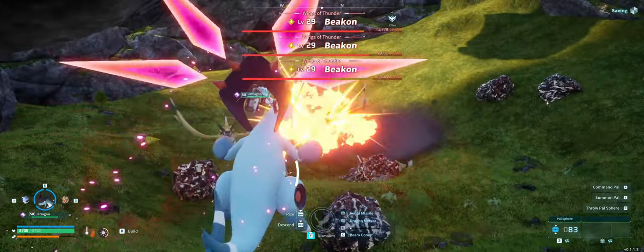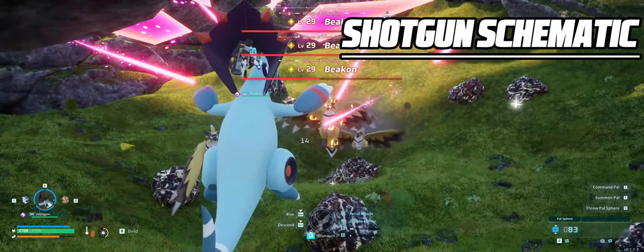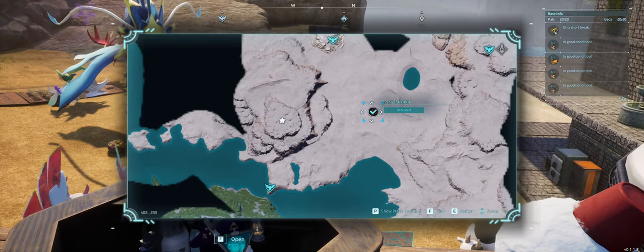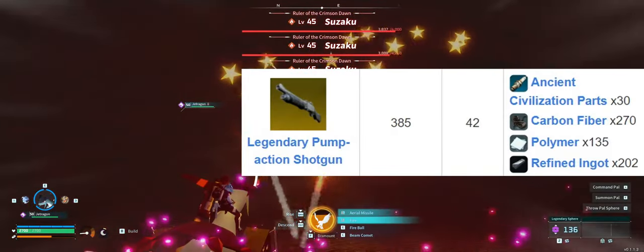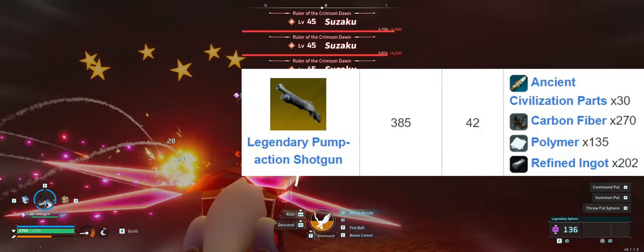Now one of the most powerful weapons in the game is the shotgun. The legendary pump action shotgun schematic drops from the level 45 Suzaku fight in the desert. A relatively tough fight and probably not doable with 3 at the same time, but if you can get it to drop the reward is absolutely worth it. The legendary shotgun comes with 385 attack and 12 shots instead of 8 before reloading.